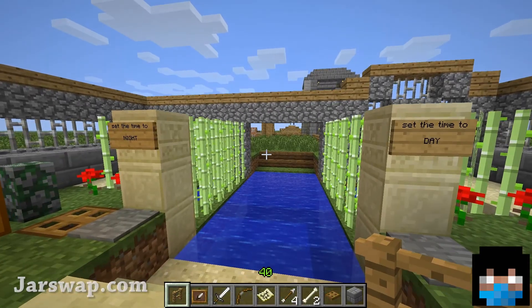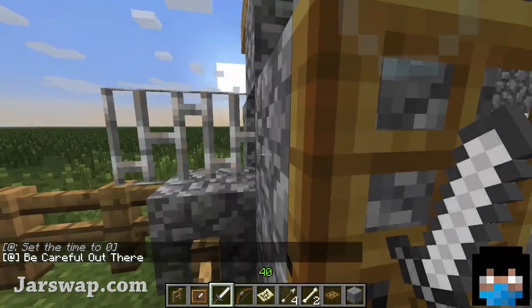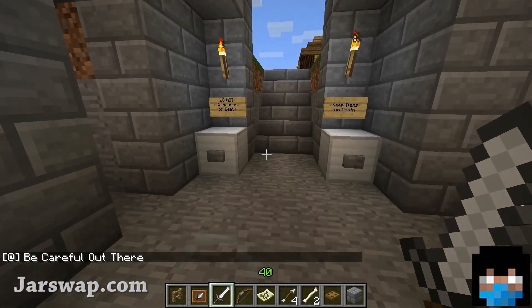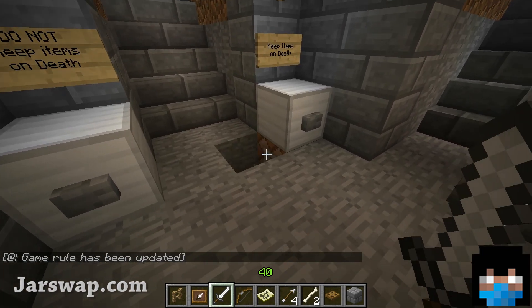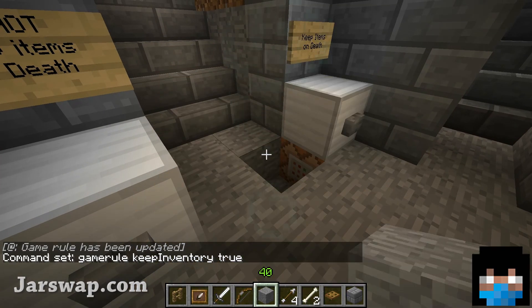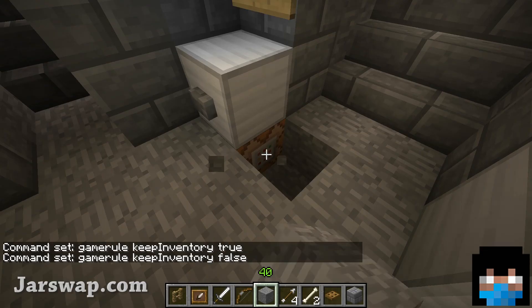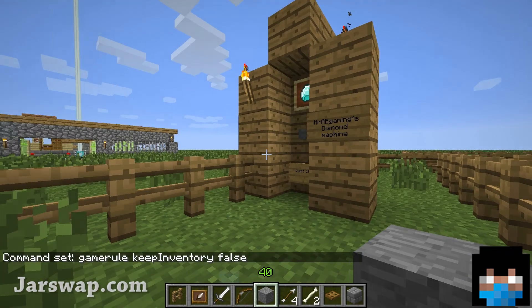I've still got my game mode switches and weather mode toggle. A funny thing — I was flying around and suddenly a passive mob walked over one of my survival mode pressure plates, so I fell to my death and couldn't figure out why until I found a pig in my house. This is the keep items on death button. The game rule is 'keepInventory true' — make sure the capitalization is correct otherwise it won't work. This one is 'doTileDrops' which is false. This is my game rule tower.